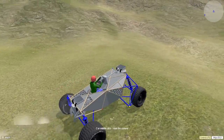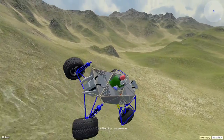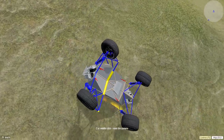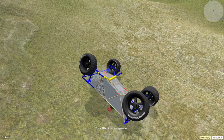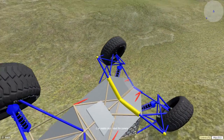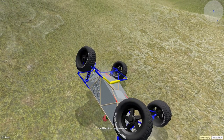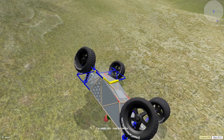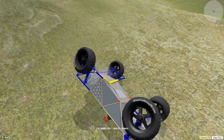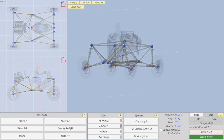I think it's time that we actually go design one of our own cars. I think we're going to go with an off-road buggy, similar to something like this. I kind of want something with a full roll cage on it, and we'll just see what happens — I cannot make any guarantees. I'm going to start from scratch, but I'll show you guys the default template first — a functioning, very basic car.